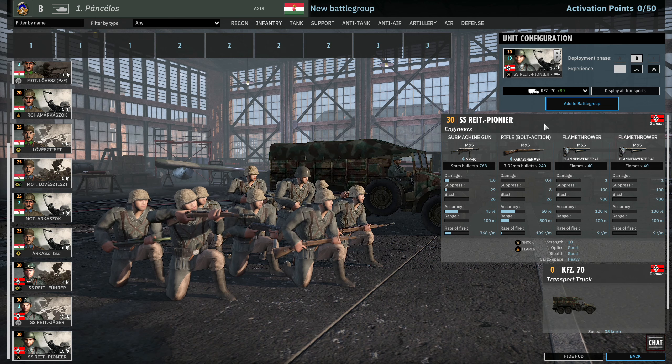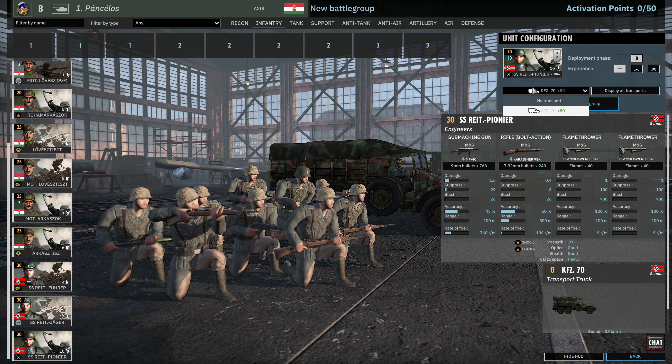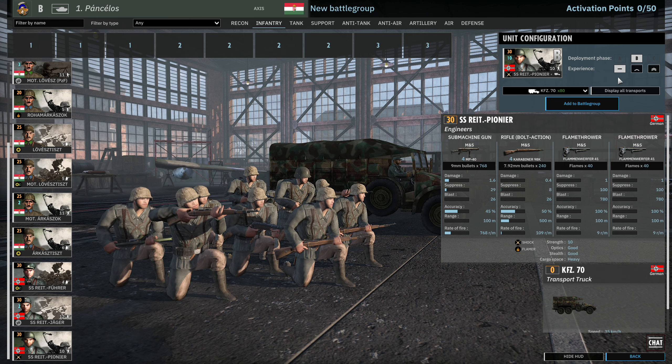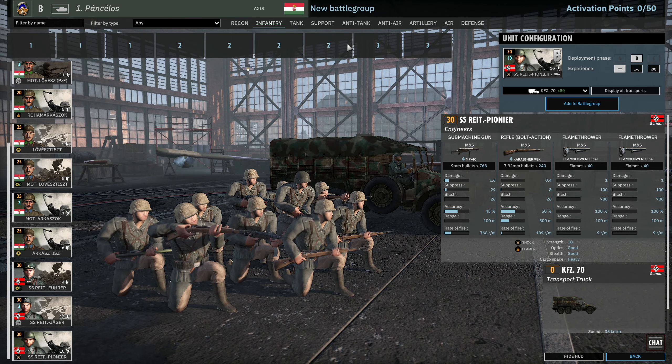Finally we have the SS Reit Pioneer available in phase B. This is a 10-strength double flamethrower squad, which is really scary — 4 MP40s, 4 Kar 98s, double flamethrower with 10 strength and shock trait. That's definitely going to do well in close range.